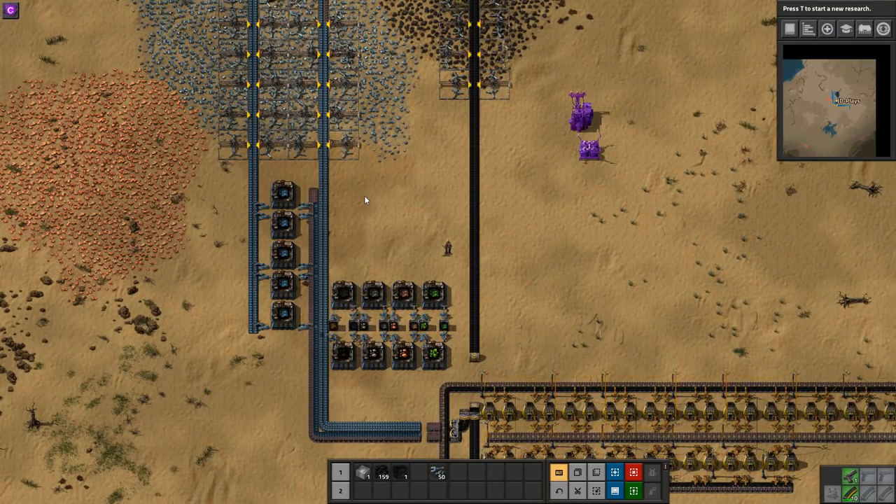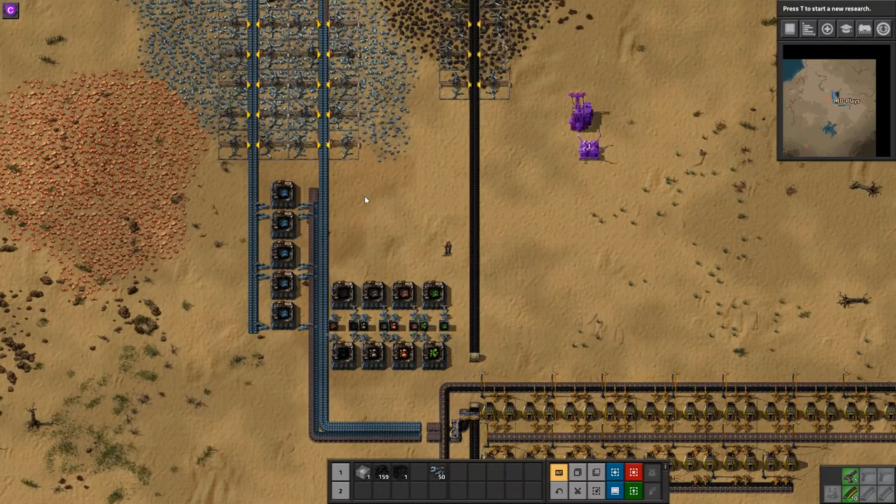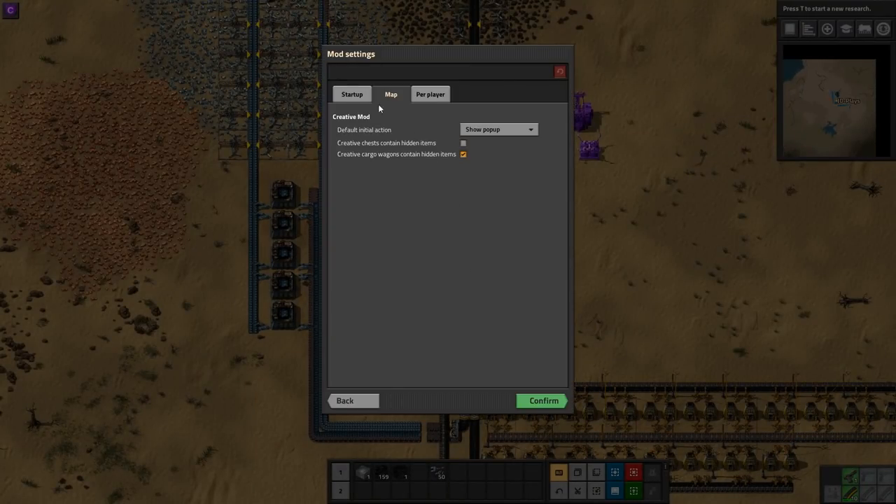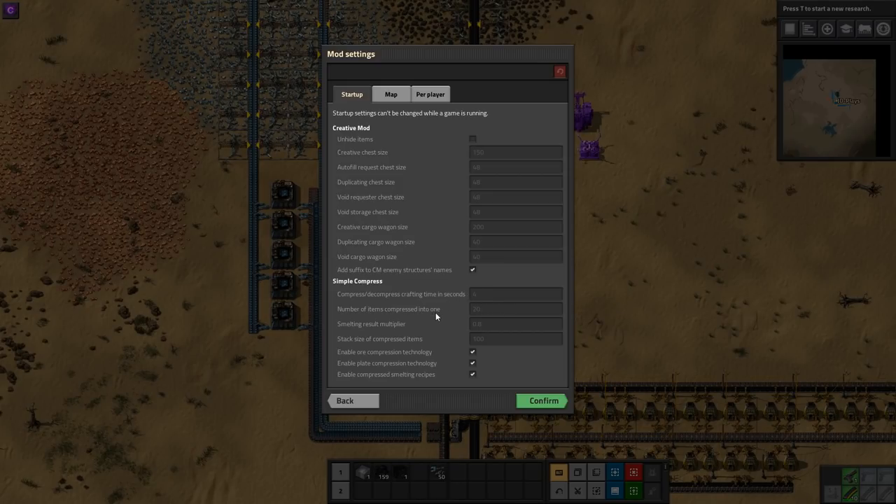I thought let's go have a look at this mod and do a proper highlight on the whole thing that covers both of them. It does have a couple of configuration options. It has the crafting time, the number of items needed to make a compressed brick or compressed stack of plates or compressed brick of ore, and the smelting multiplier. It also has the stack size of compressed items and you can enable or disable different ones. According to the info page, the mod creator has made it easy to add more and more different types of ores and plates.